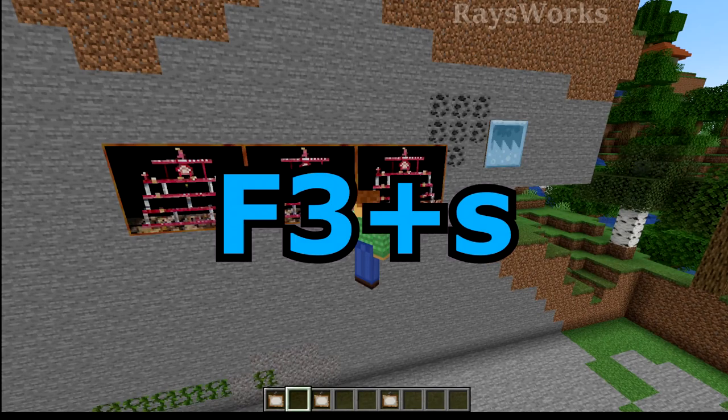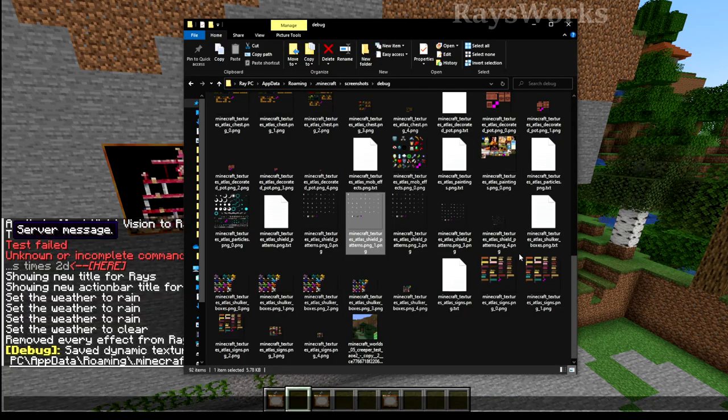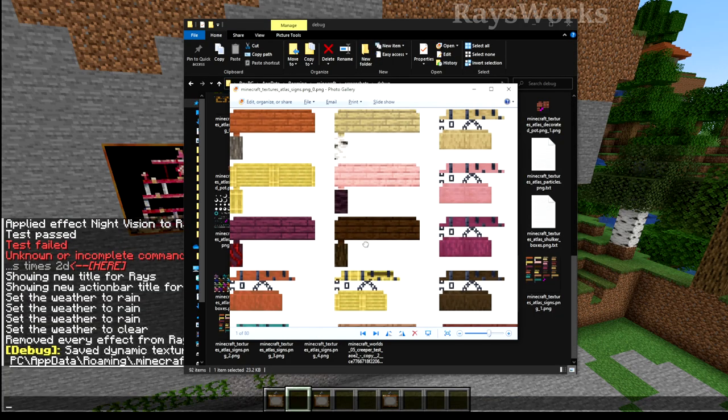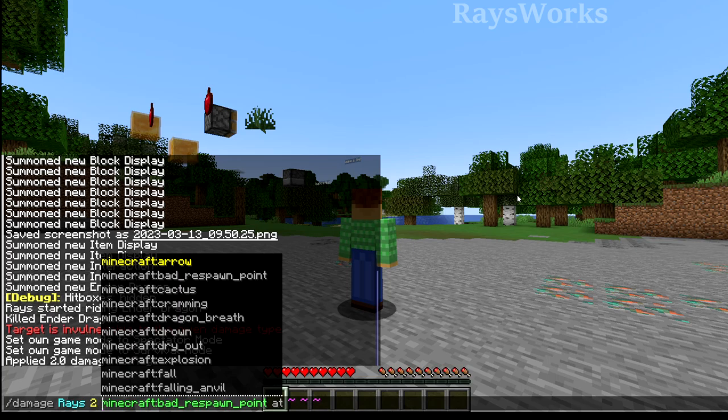A new F3 command has been added — if you press F3 plus S, it's going to unload all the textures you have into a folder inside your screenshots. You can open up any of these to see what textures you're using. We also got a new damage command, where you can choose what to damage, how much damage to give, and what type of damage.